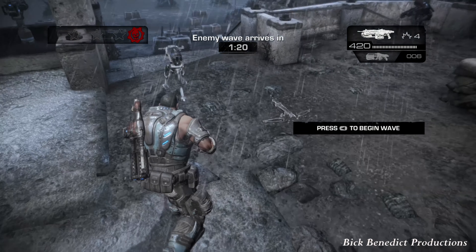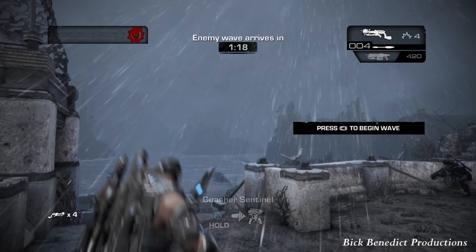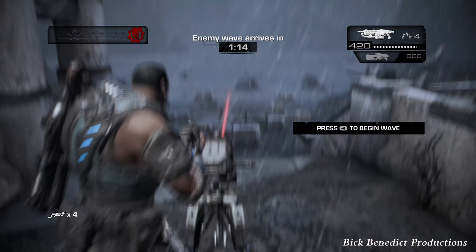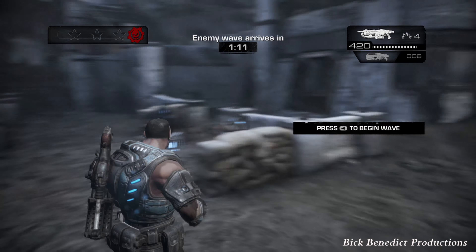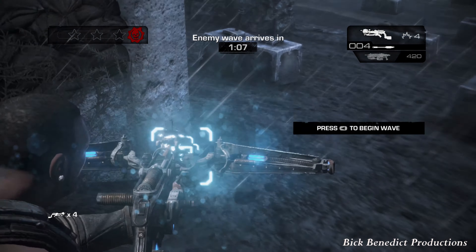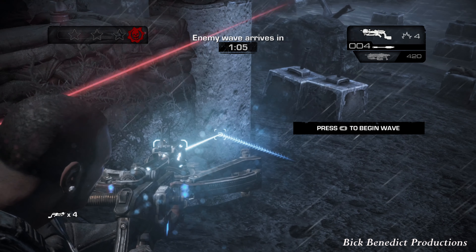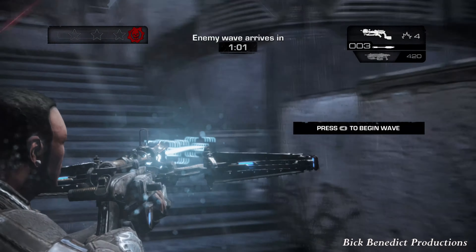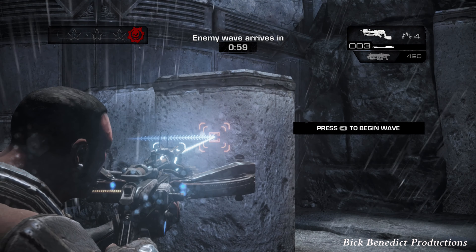I don't place these turrets in any specific place — I rather just indiscriminately put them down at different angles. You definitely need to come into this stage with a boom shot and a lancer or assault rifle, the hammer burst or anything you can get refills for from the normal boxes.